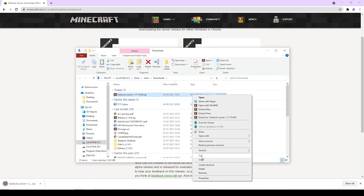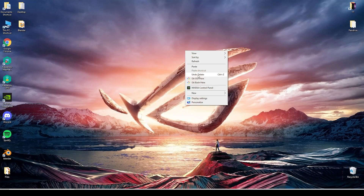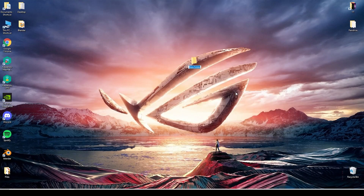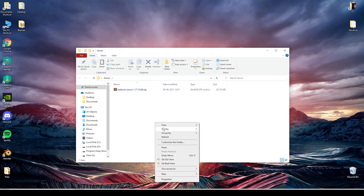For ease of access, I am going to copy and paste the file on the desktop. I am going to make a new folder named 'server' and paste the RAR file inside it. Then we need to extract it.